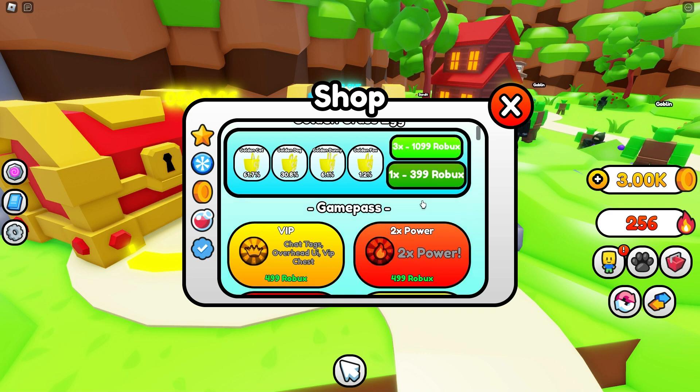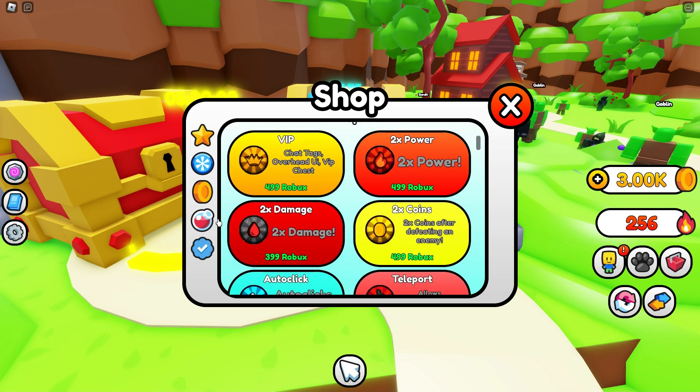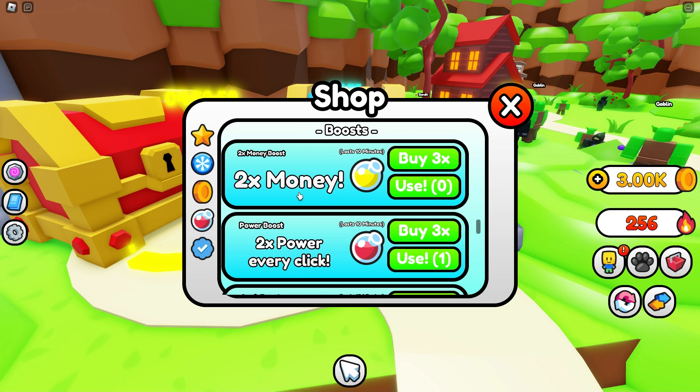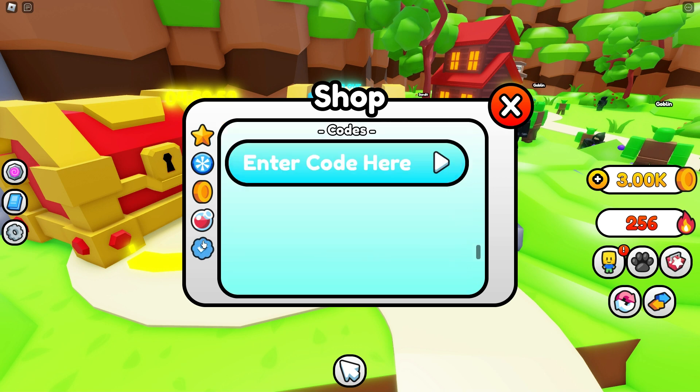We do have a golden grass egg. I'm probably gonna want to buy one at the snow area because I bet they're one of the best. These are the boosts we have so far: one power boost and two luck boosts. We actually have two codes here that I have for you guys — I'm gonna type them in, make sure to type this in guys.